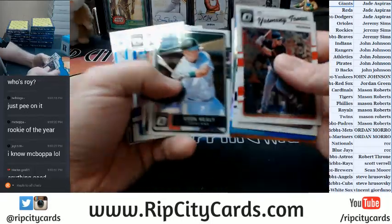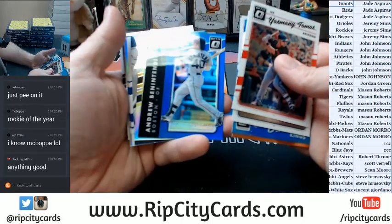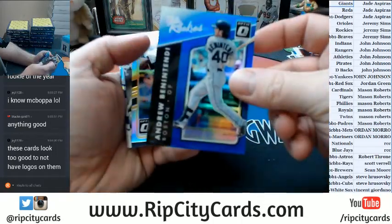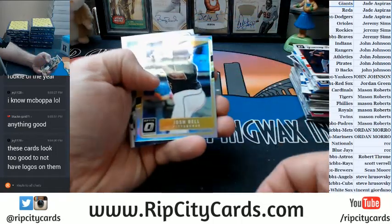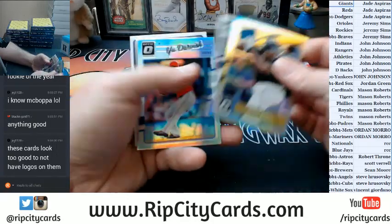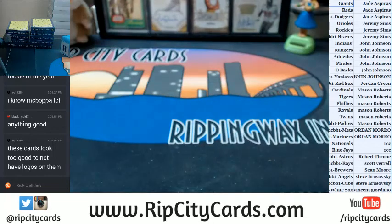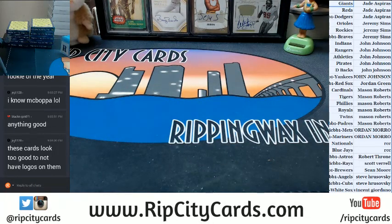Vato to 199, Ryan Healy rookie. Benintendi rookies blue to 149. You know, JRG, if they had logos, it'd be a million dollars, probably. If not more. Maybe as much as two million dollars for a box of this stuff. The football ones were nice, too. $20,000.